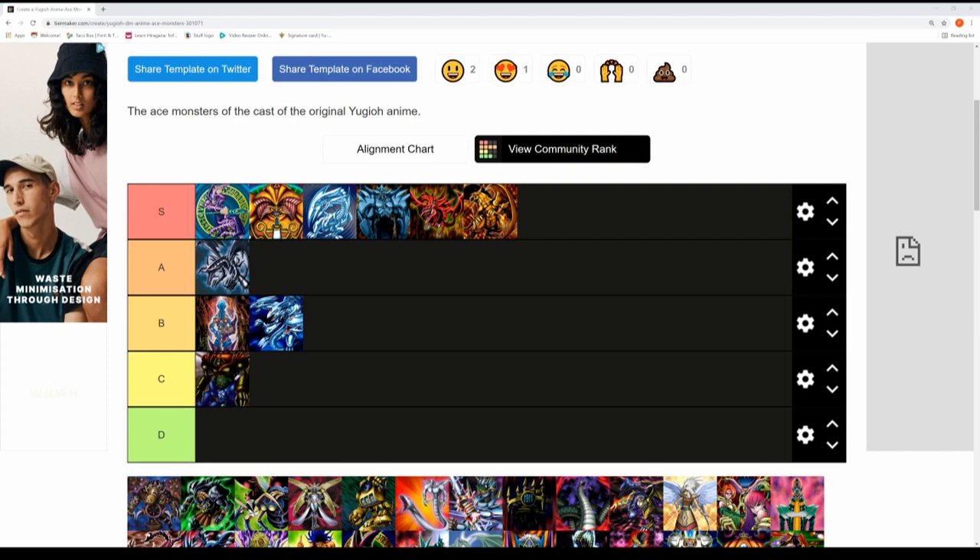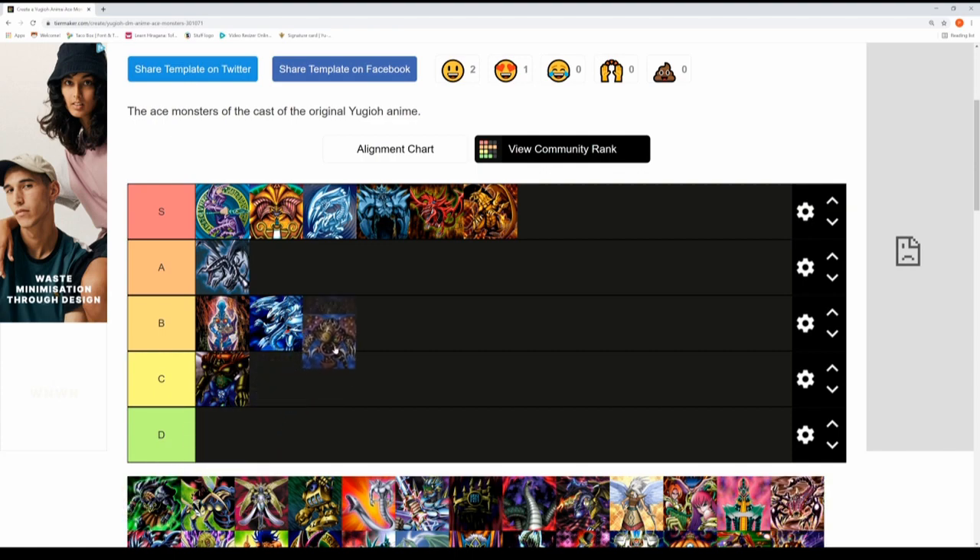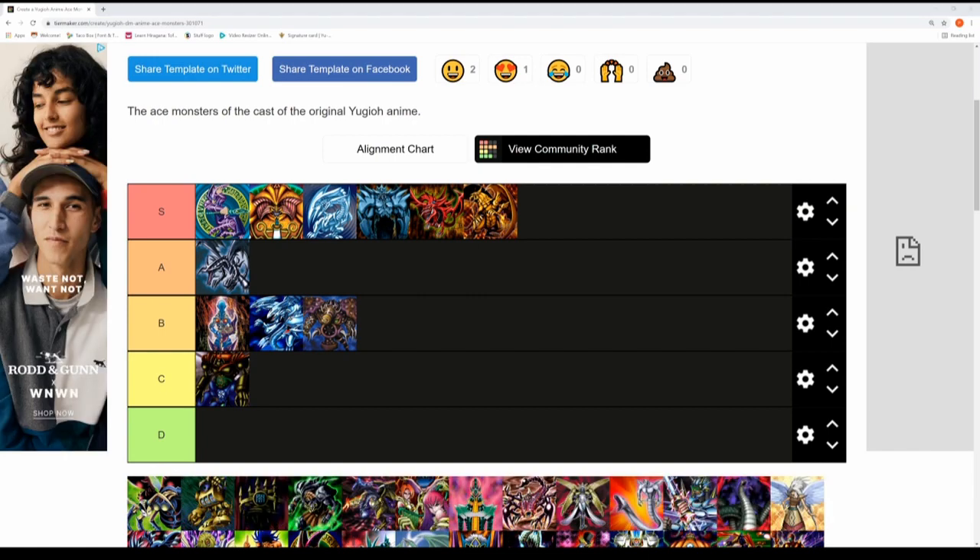Next up is Maximilian Pegasus and his Thousand-Eyes Restrict. It's a really cool card — you can take control of a monster on the opponent's side of the field, equip it, and Thousand-Eyes Restrict is very hard to destroy since you can't target it with an attack. However, Relinquished is slightly more iconic in the anime, so Thousand-Eyes Restrict is a solid B tier.